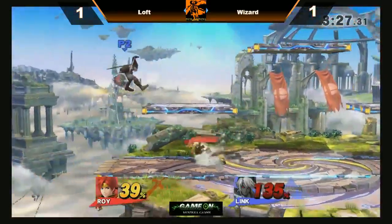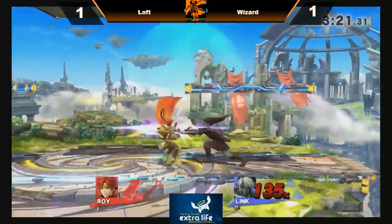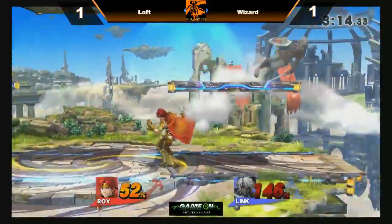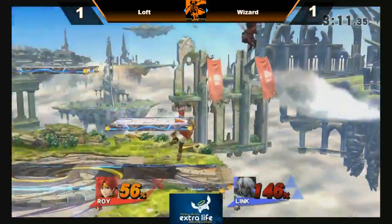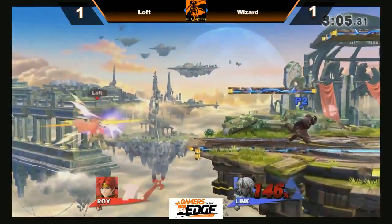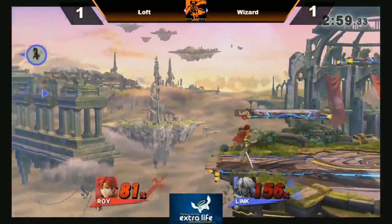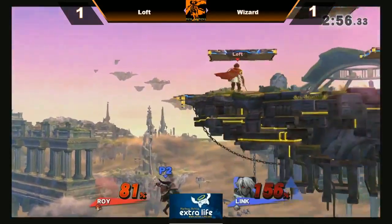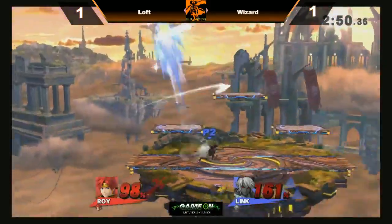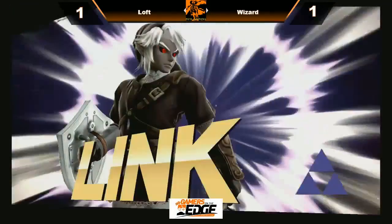Good spot dodge but only gets forward tilt in the opposite direction — no punish on that grab. Loft seems to be playing too cautious for his own good. That's going to be a punish on that up smash. I disagree with that grab punish — went for the grab pummel when I would have gone for the forward smash. Wizard taking his jump, not going to be enough though — Loft gets the forward tilt. Waiting for the bomb — and Wizard makes it back with the bomb. The down smash — and Wizard takes it 2-1 over Loft. Pretty sloppy by Loft honestly.